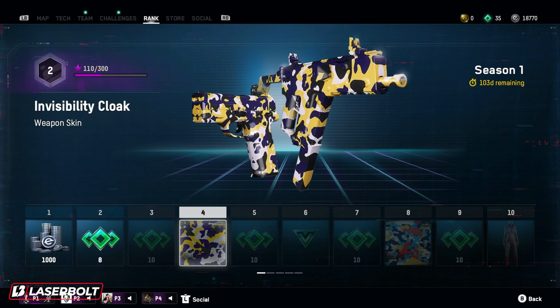At number four, you're going to get the Invincibility Cloak weapon skin, which you'll be able to put on any of your weapons. I like the nice design on this — it reminds me a lot of the Laker colors, purple and yellow. If you're a Laker fan, let me know in the comment section down below. This is going to be unlocked at level number four.